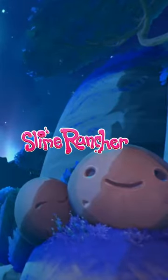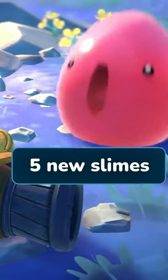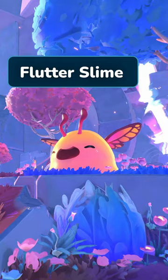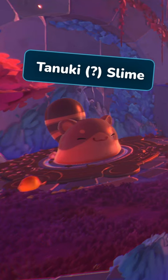Here's everything we know about Slime Rancher 2 so far. We're getting five new slimes: the Cotton Slime, the Angler Slime, the Batty Slime, the Flutter Slime, and the Unnamed Raccoon or Tanooki Slime.